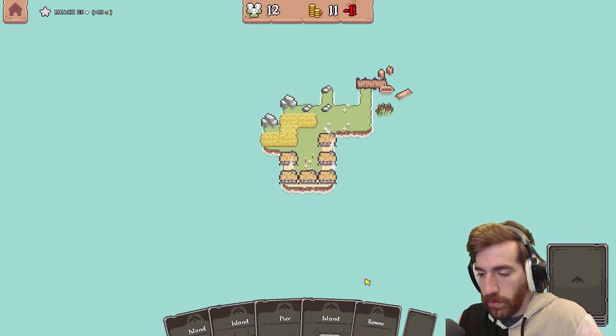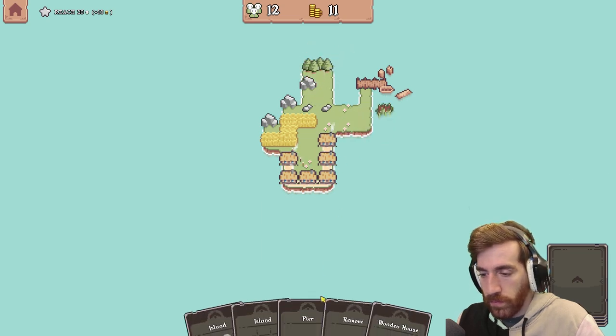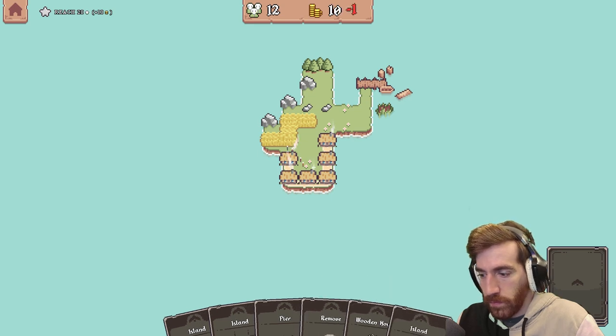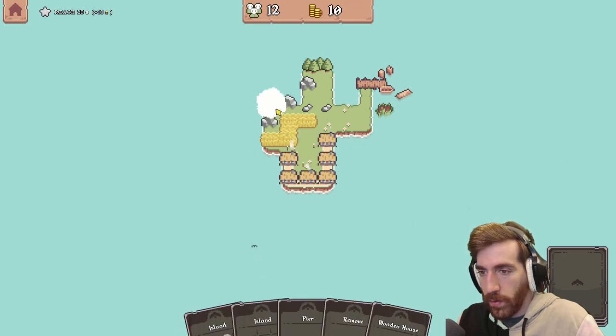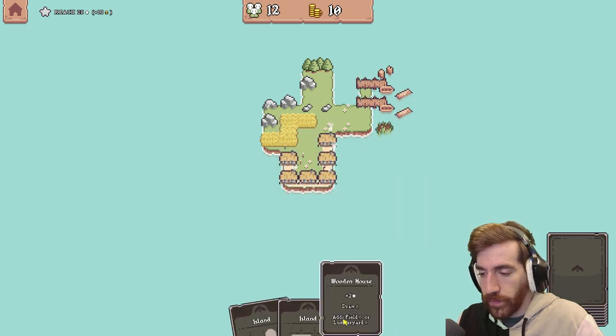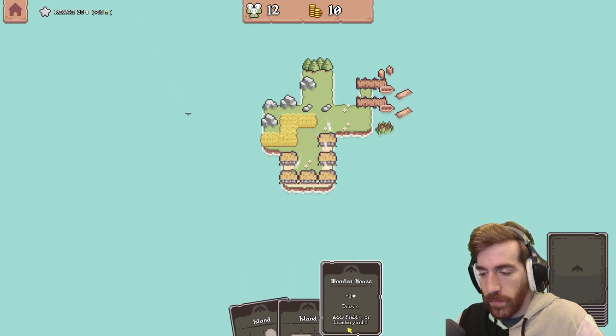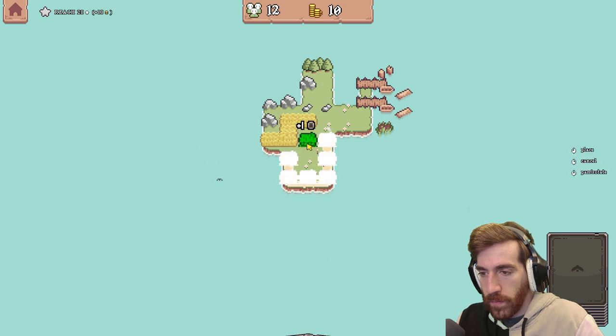I have no wood to destroy here — now I do. Useless rock, but it's land. Yeah, let me remove the shrubbery to place another pier — that's going to add more shrubbery. That's okay. Go right there.